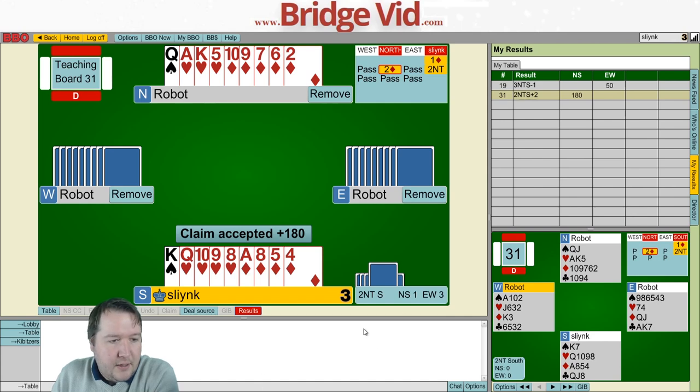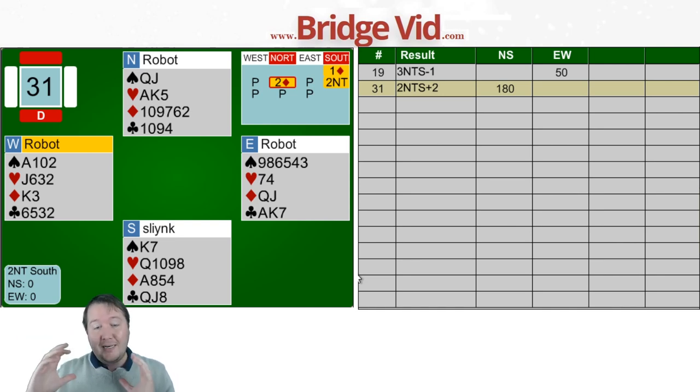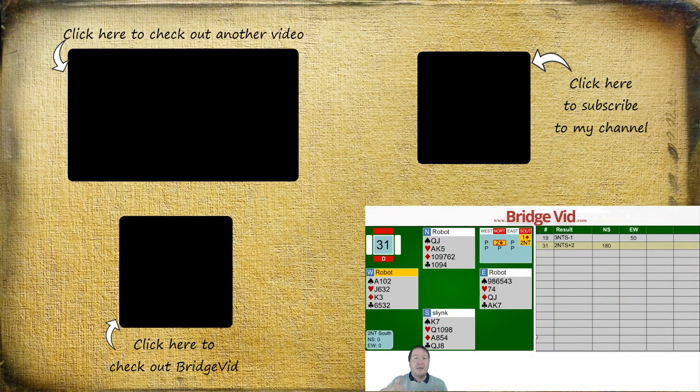Looking at the whole hand: west had four low clubs, east had three. This is how you determine length — it's super relevant for playing the hand. Build the habit of looking at what cards are below the one they led, and understand their lead agreements. Whether playing robots or humans, know what they lead from three low, four low, or with an honor. System cards are really useful for this. Thanks for watching — see you next time!